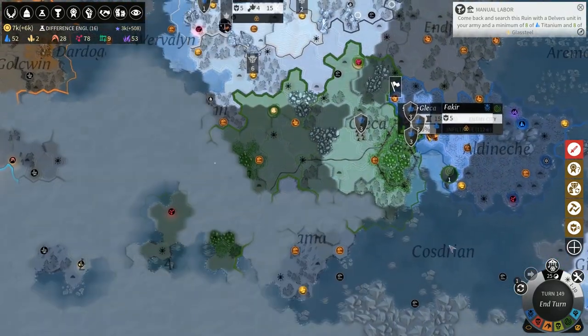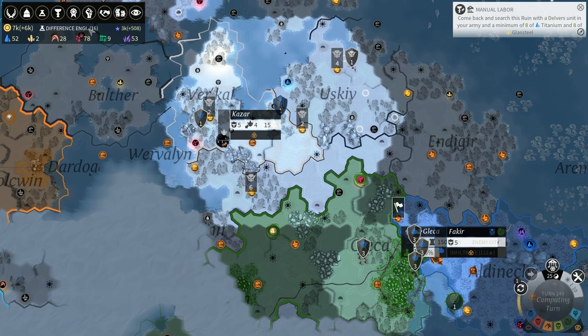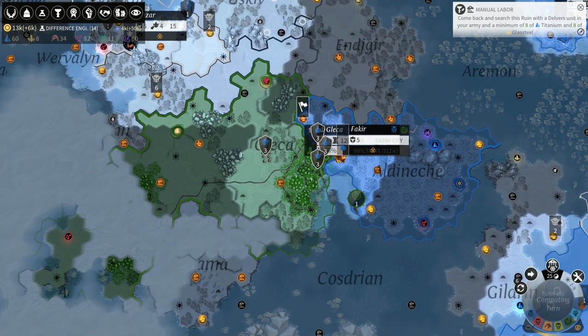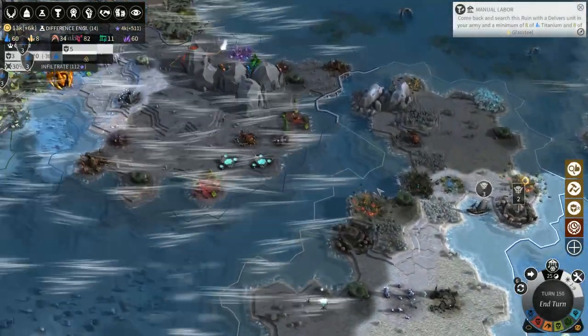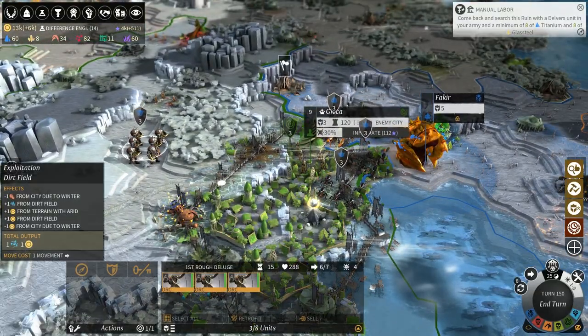We can reposition the Urken but we have to take it out of this area and put it back. We'll put it there just to annoy them. We're on 16 turns for the Difference Engine — double the amount of science. The Urken Lice have already passed 50 colonized regions. The question is: what victory will we get first?